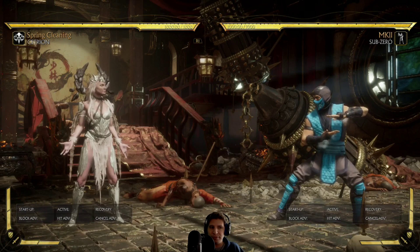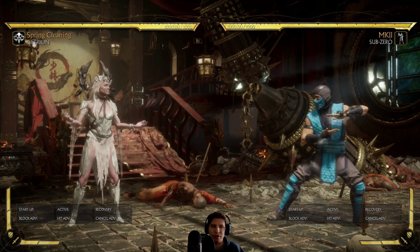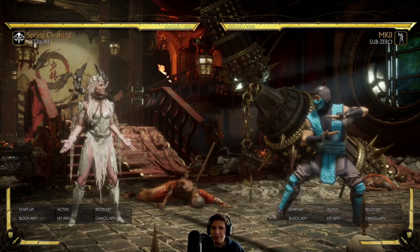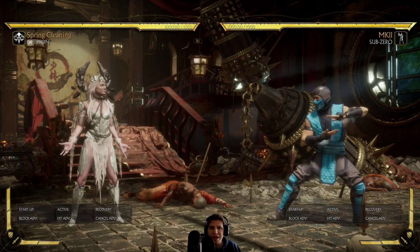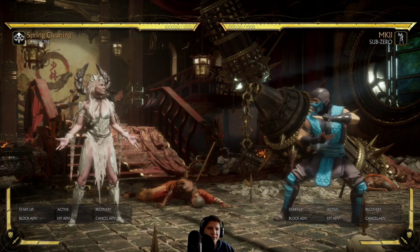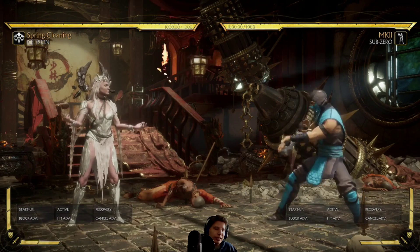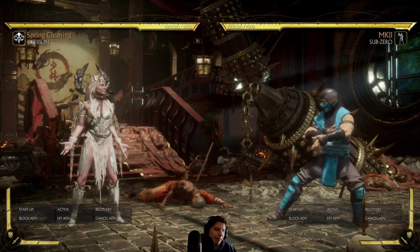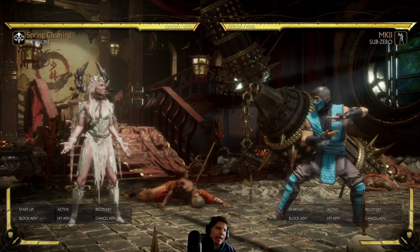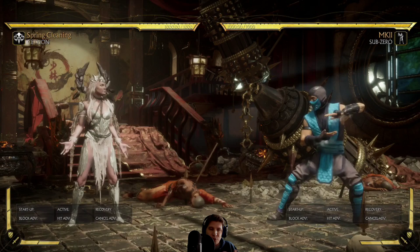That's where people go wrong. They look at something and think '37 frames of recovery, I can really unload with some juicy damage.' Then Cetrion teleports and maybe you're doing something too slow - she down ones you, down threes you, neutral jumps, blocks it. People are sitting there going 'combat league lag, masher, etc.' The real truth is you're dealing with this improperly.